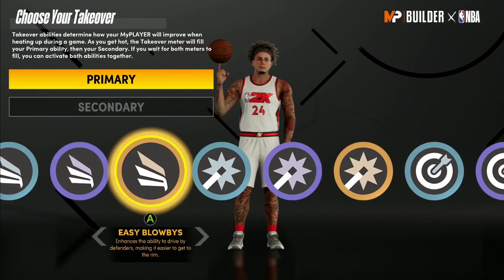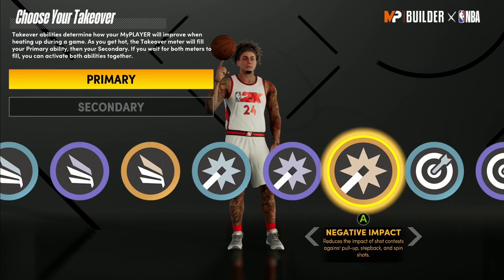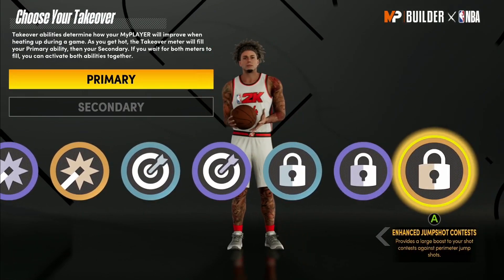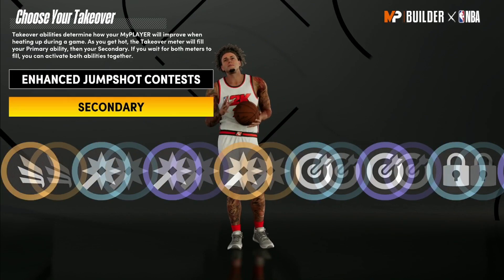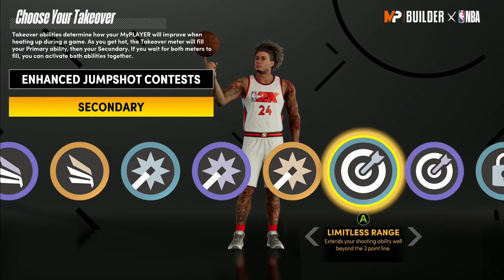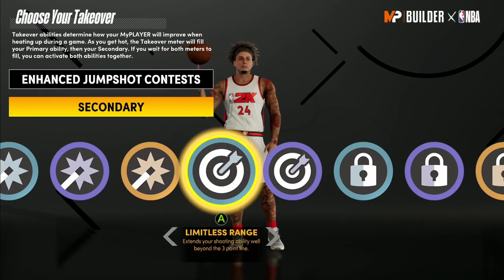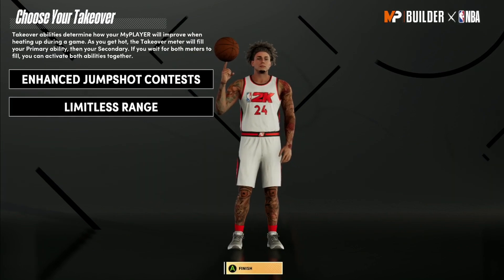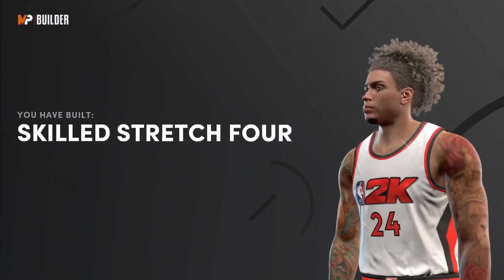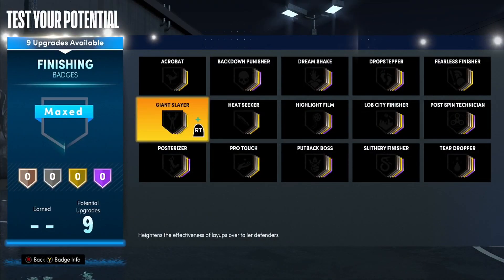Next, your takeover is Skilled Stretch Forward, but if you're playing the three you can choose whatever you want — the fading one, the contact dunk one since you have a 94 driving dunk. Personally, being a lock person, I choose Enhanced Jump Shot Contest. You could also choose Limitless, Bottom Precision, or another lock badge — it's up to you.